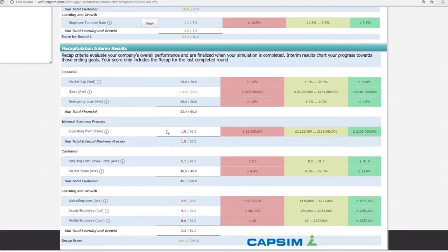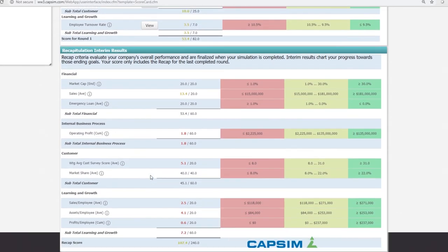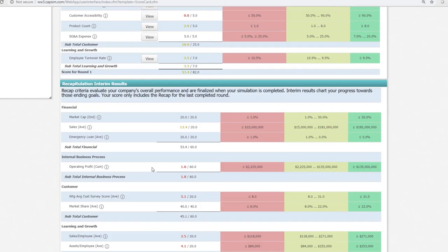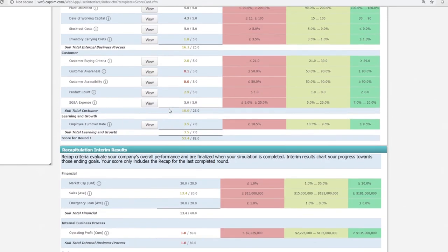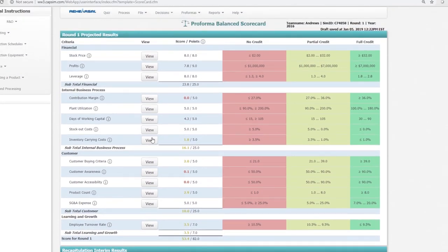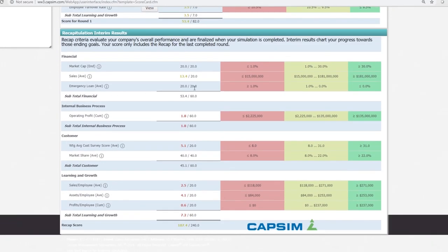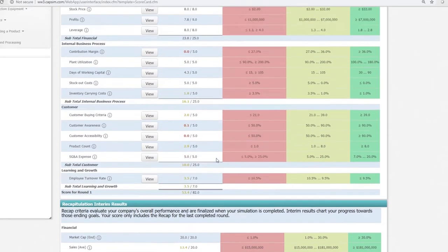The recap score section of the balanced scorecard shows the results of your performance each round — this is your score every round, and this is your cumulative score at the end. Don't worry when you start; you're going to have bad scores initially because the people running the company before you didn't do well. When you do well in the balanced scorecard metrics every round, by the end you'll see this score turning better and better. Don't worry about this section at the beginning.